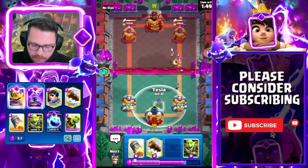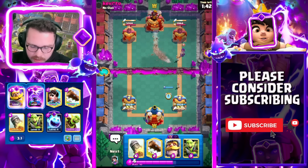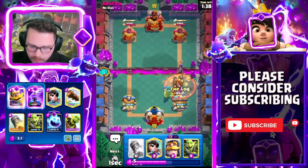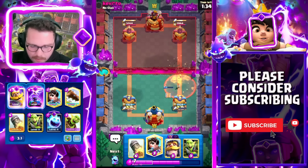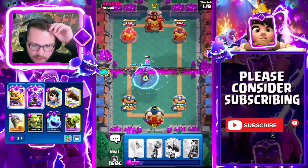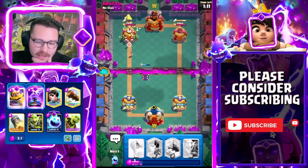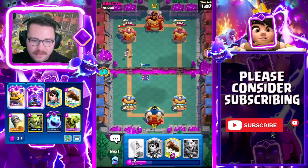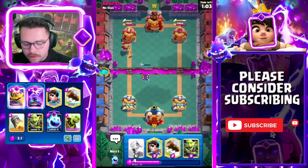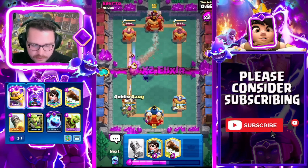He went for Arrows so we're going to go Barrel and Ice Spirit — he probably just Logs. He goes for the Evo Berry — might be a good opportunity to get our King Tower activated if he supports it. We go for a Tesla because it'll fire onto the Drill and hopefully the Berry shoots the Tesla. Berry goes down. He missed the Poison. I'm going to Princess and maybe catch Skeletons with an Ice Spirit. He caught the Berry — he's going to have to spend something on that and he wasted his Arrows, so we can go in for a Barrel. We have a marginal lead — Drill is a really gritty matchup.